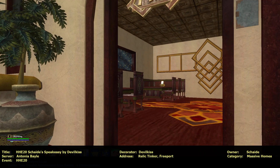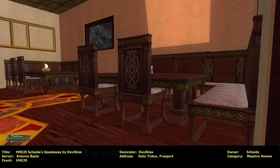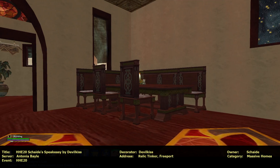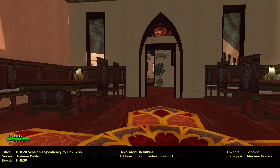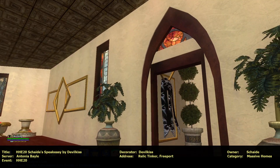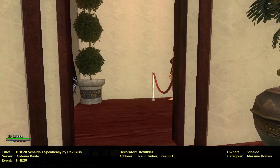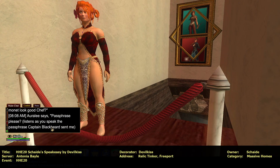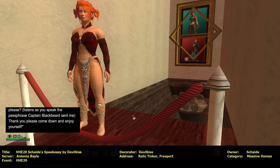Scarlet Oyster Fine Dining Establishment — very nice, very nice artwork. And all the windows make it look really fancy. A release says passphrase please. Listen as you speak the passphrase: Captain Blackbeard sent me. Thank you — please come down and enjoy yourself. Okay.